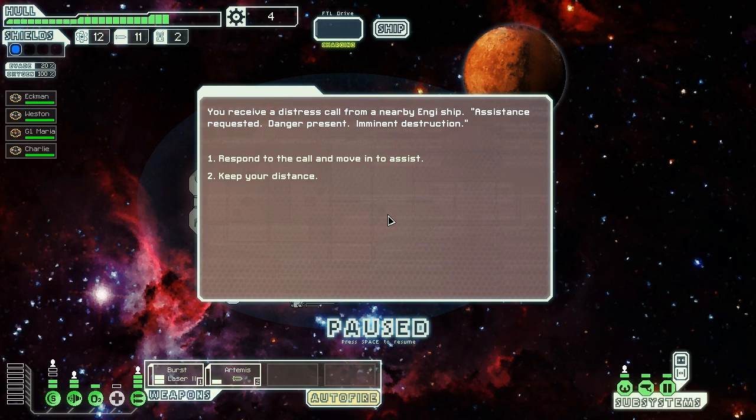You receive a distress call from a nearby Engie ship - assistance requested, danger present, imminent destruction. So while this is a civilian sector and a bit safer than the hostile ones, it doesn't mean there won't be any fighting, actually quite the opposite. I will go help the Engie - not only to get resources from the ship I'll be attacking, maybe even from the Engie ship. But this distress call can also be a trap, so there might not be anyone to help, just a ship to destroy. Let's respond.